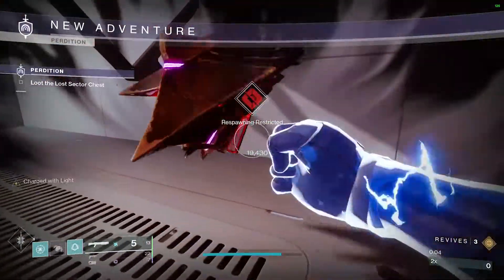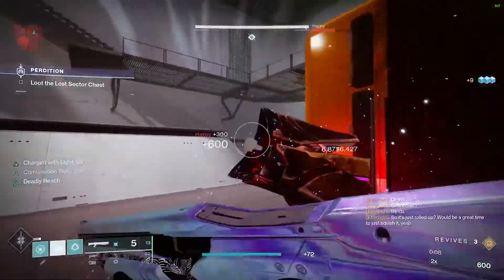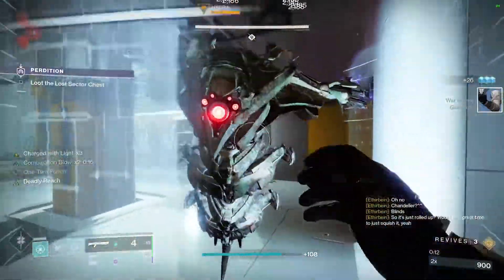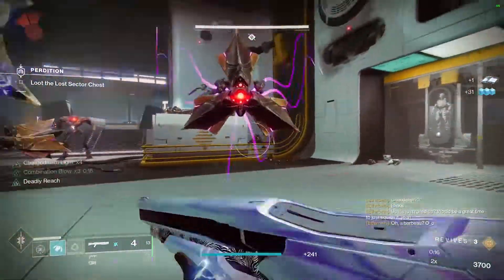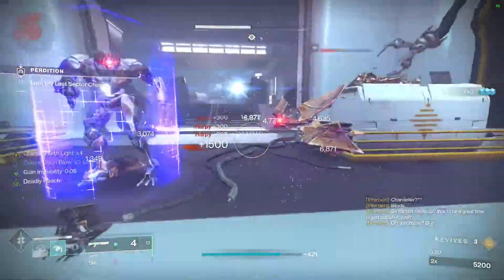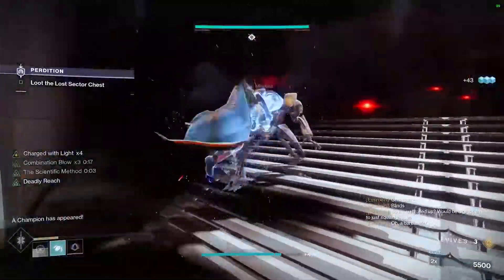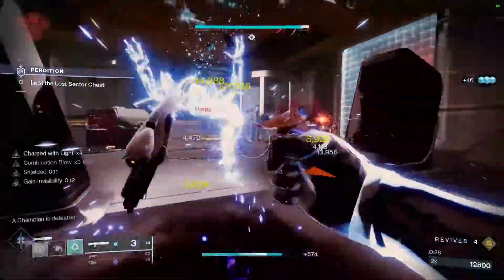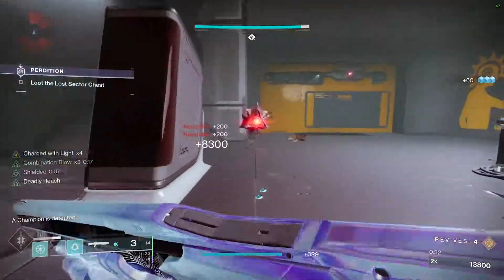First off, we're just going to get one stack of Combination Blow at the end of a Harpy. We're going to melee one other Harpy, and that's going to break the shield on the other one, giving us two stacks of Combination Blow. We're going to throw a grenade to kill Harpies on the left side. Whenever we take damage, we do a damage pulse to Arc energy — that's going to kill all the Harpies. And when I break the Harpy shield, I get Charged with Light so I can keep chaining this, stacking much easier.